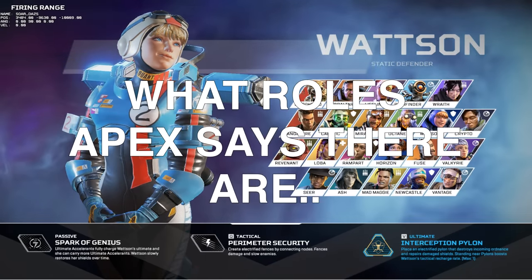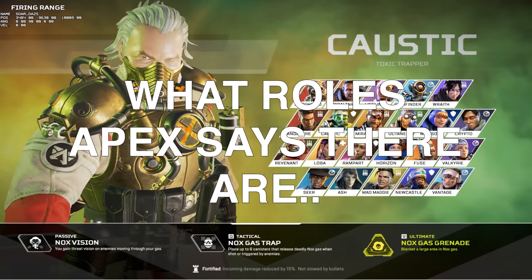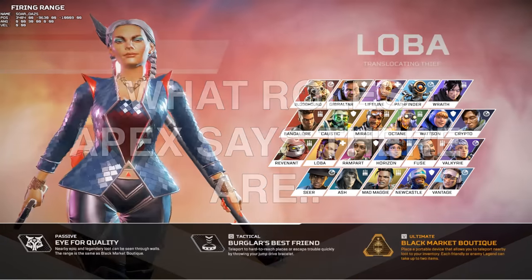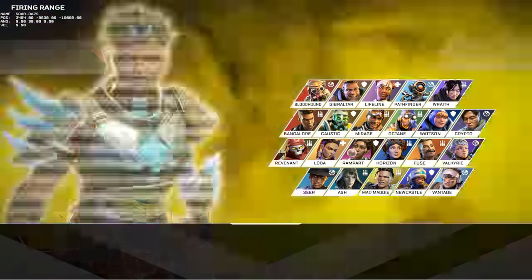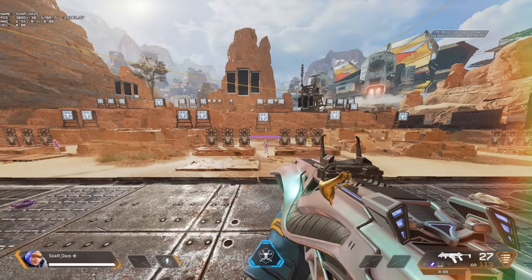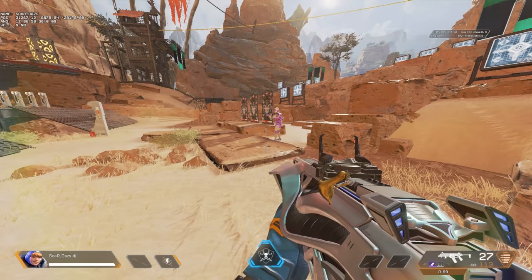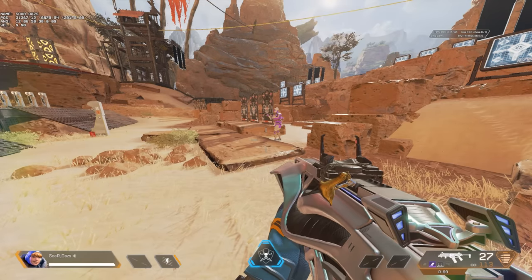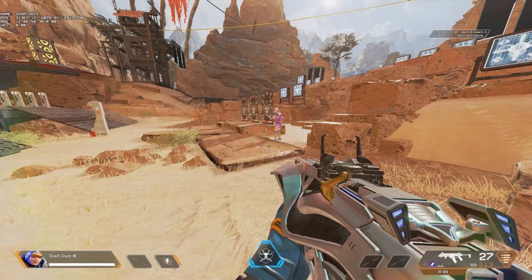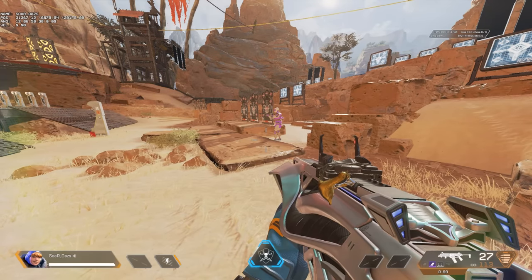This is going to go beyond just the base of what you see on Apex, such as a defensive legend, an offensive legend, a classified healer such as Lifeline or Loba, or a recon legend. Those are the four base roles. What we're going to break down today is actually beyond those four base roles — more roles that are more applicable to how you play Apex Legends, and as you improve in the game, you'll find these roles are a lot more vital when it comes to playing competitive, ranked, or even at a higher skill level.